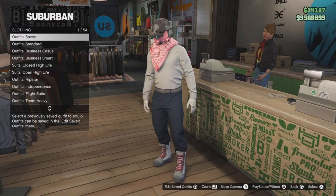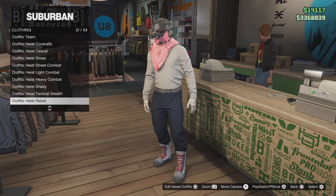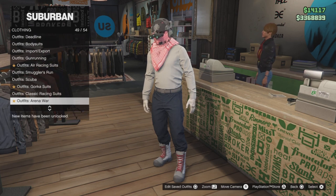When you enter the clothing store, go to the front desk to the outfits and find Arena War. Click it, then go to Space Cyclops suits and choose any of them.